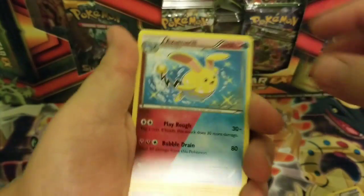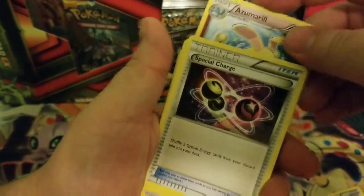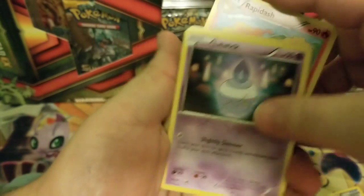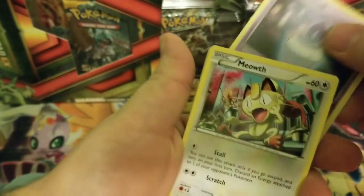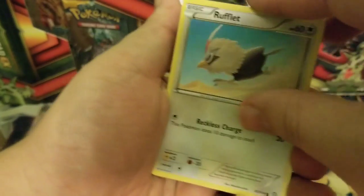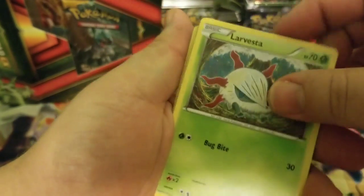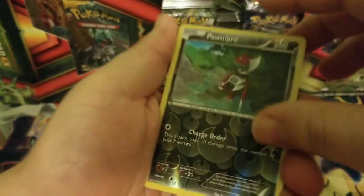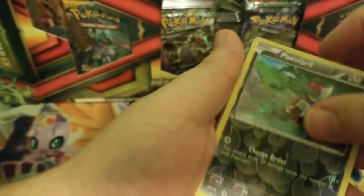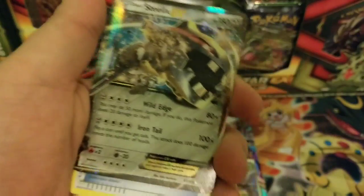Alright guys, we're going to start with the Azumarill. All special charge. Rapidash. Litwick. Meowth. Larvesta. Ponyta Reverse — that's cool, look at that. And a Steelers EX.